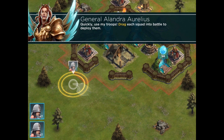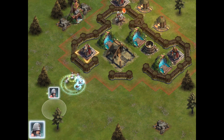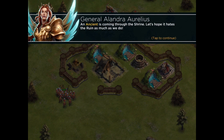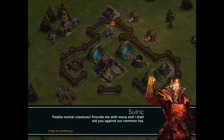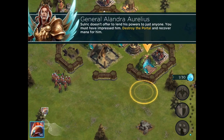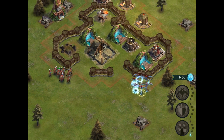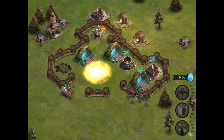At the beginning here, they're going to show you exactly how to use your troops. We're going to be deploying what's called Wardens — they're like archers and do a good job at shooting over walls. And we have a little friend here named Sulric. That's an Ancient, the first Ancient that every player gets within the game, and the Ancient is used to cast spells.